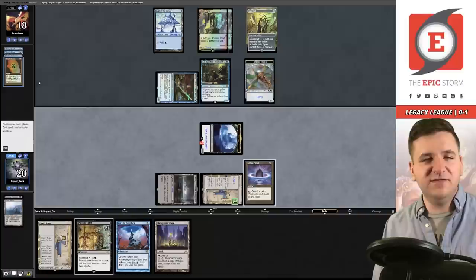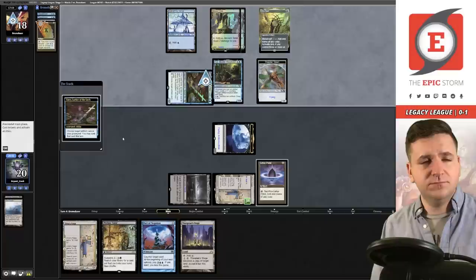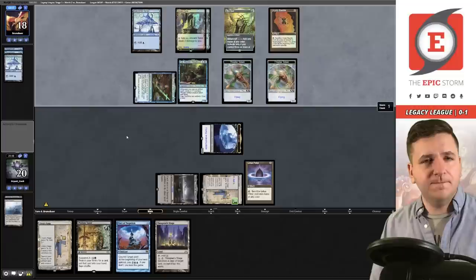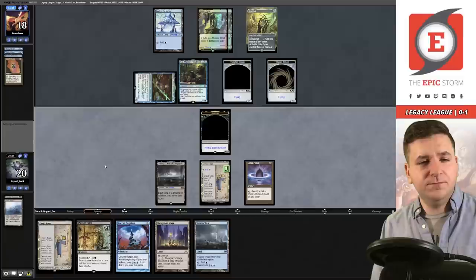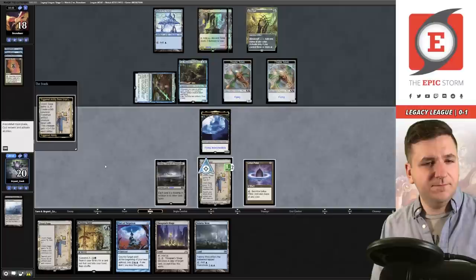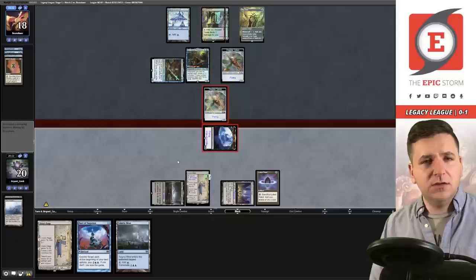Oh no — we showed them we had a Pact of Negation in hand because of the Bauble reveal. In my head it was a Mishra's Baubles so I thought we were drawing a second Pact, and it dawned on me we showed them the one in hand. All the blockers — we have five cards, showed them Pact of Negation again. Profane Tutor goes to one counter — Telajary West. Let's suspend again because that means we can do the two-turn-in-a-row line if needed.